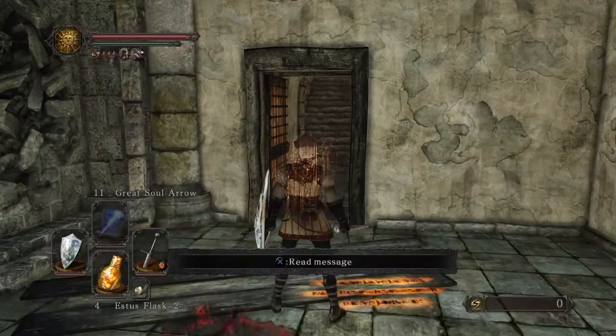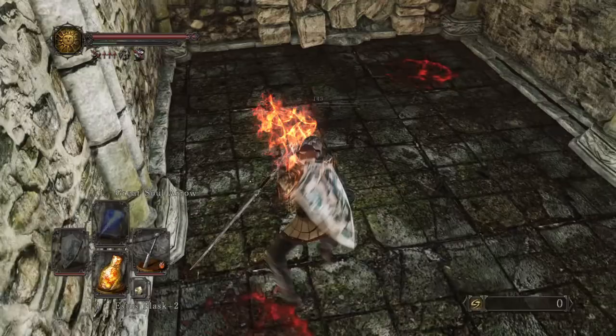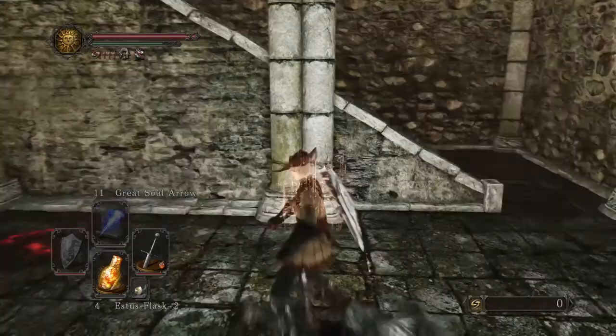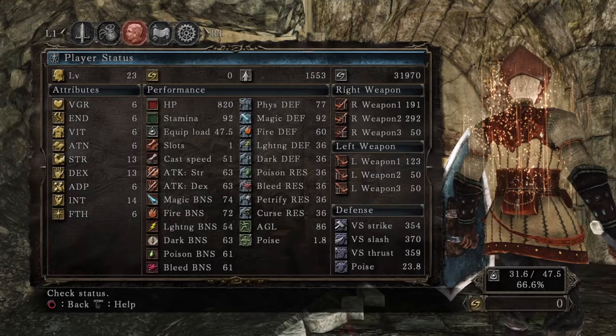Again, because we're trying to stay at a low soul memory, we actually haven't spent any souls to upgrade any of our equipment. So we've leveled up to the max level that this character is going to be at, which is level 23. What we're trying to do is have the minimum amount of stats needed to wield the Blue Flame sword, and then we're gonna try and spice down some pretty powerful spells, as the stat requirements for the Blue Flame are actually rather low. So you can see here I'm level 23.